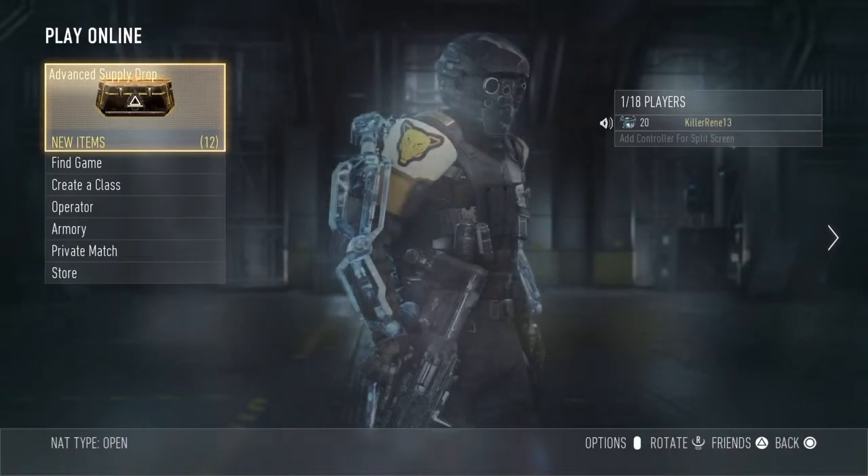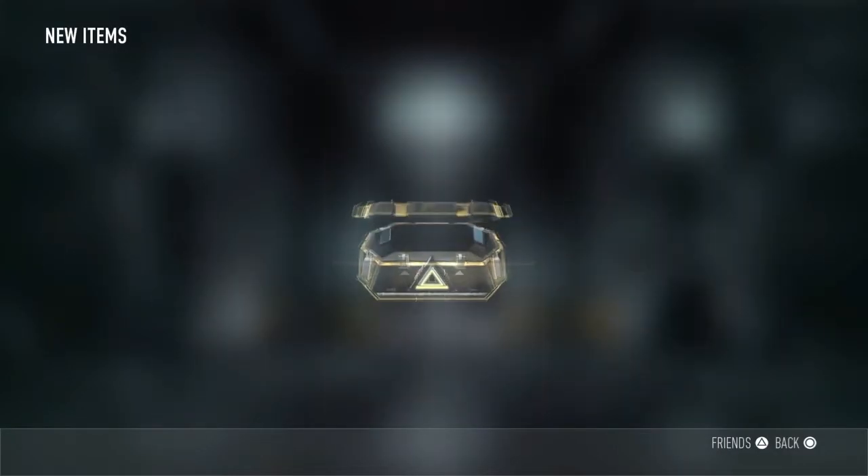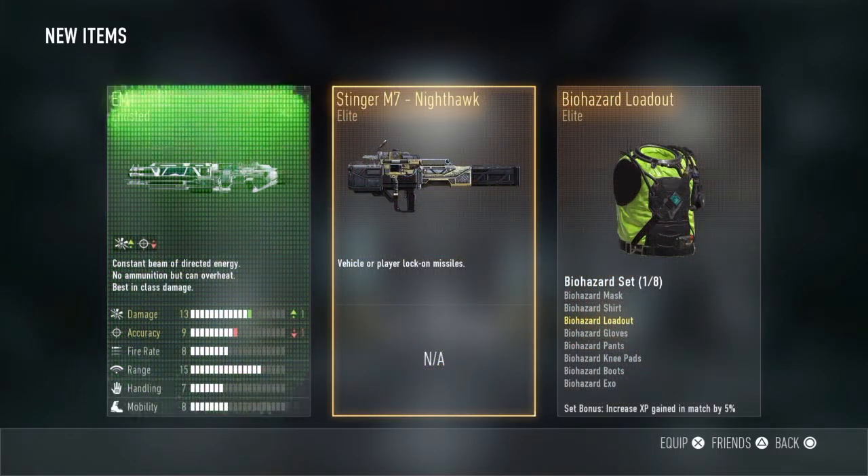Okay, so the last one — oh my gosh, I'm going to use that gun. There's another golden box. Elite! Oh my gosh. I got a Stinger Elite, and those are hard to get. Stinger M7 Nighthawk Elite.